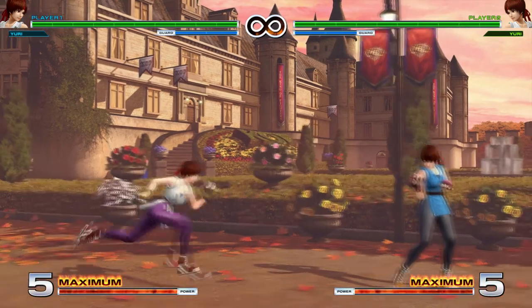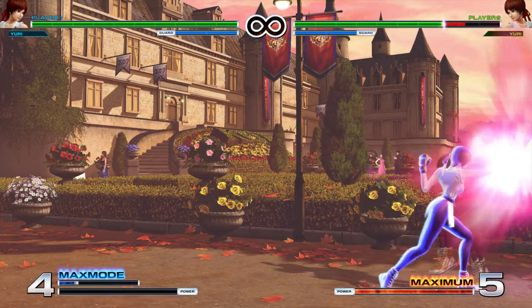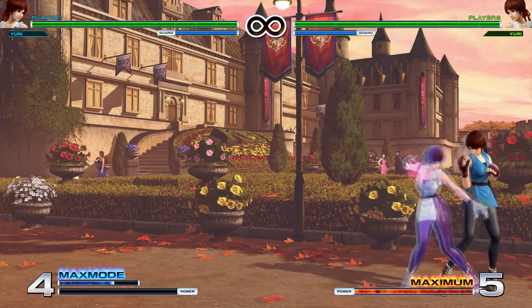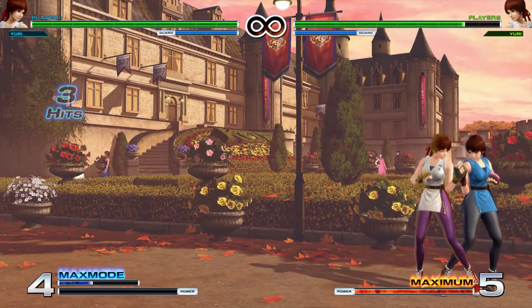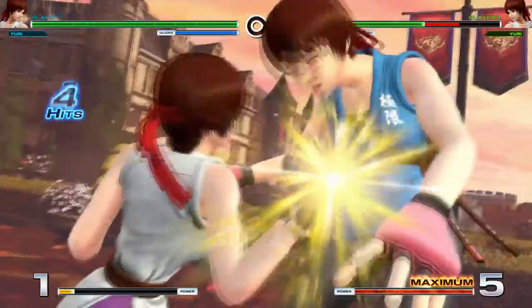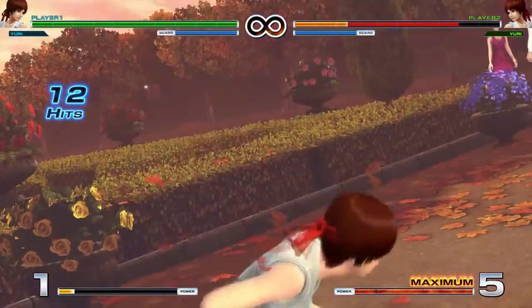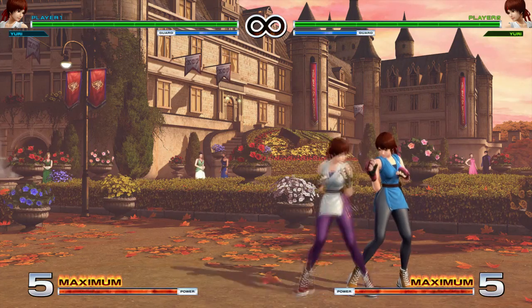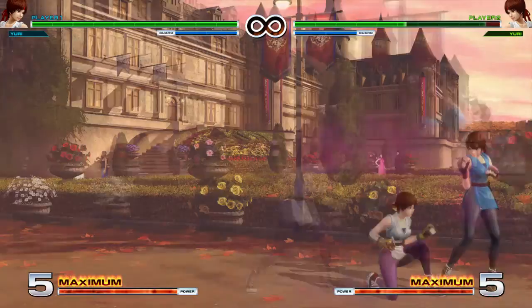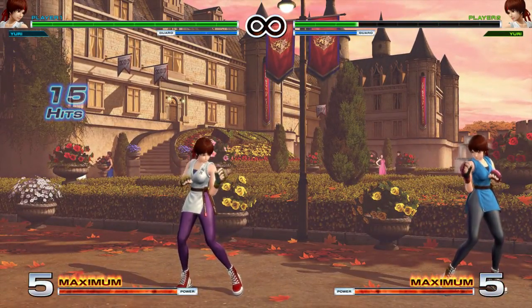Also her fireball can be super canceled — you just gotta cancel it right when it hits. Next, Mushiaz is an uppercut: quarter circle forward and either punch. Here's the light punch version — it goes about that far and it is two hits. Heavy punch goes really far, so it's really easy to punish, but it does more damage. The EX one does even more damage, has a follow-up, and goes super far — not a bad combo ender.